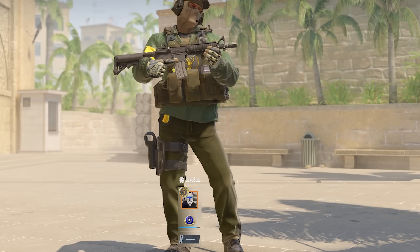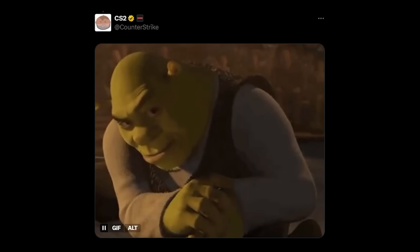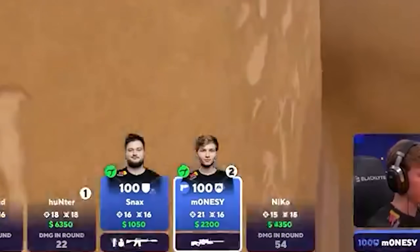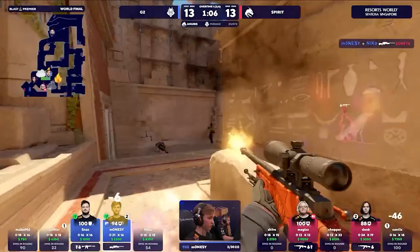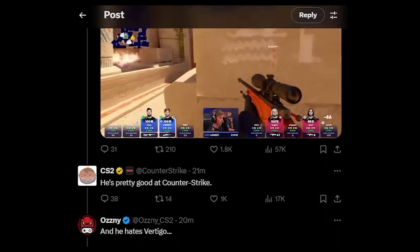With updates aside, let's go on to the news. Valve has finally responded to Vertigo leaving the map pool, at least kind of. This all started during the Blast Premier World Final with G2 versus Team Spirit. Modesty and Snacks were in a two versus three, ended up winning the round, and Blast posted this clip on Twitter. Surprisingly enough, the person running the CS Twitter account replied.